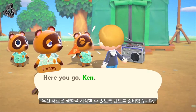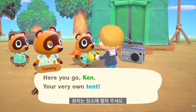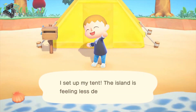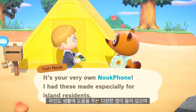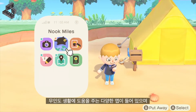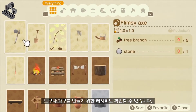For starters, we'll provide you with a tent. Please select the spot where you'd like it set up. Oh, and there's something else — we'd like to offer you an original Nook Inc. Nook Phone. It comes pre-installed with a variety of apps for all your deserted island needs, including recipes for crafting tools and furniture.